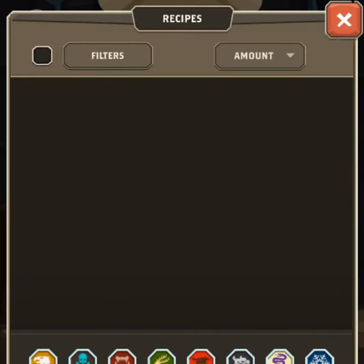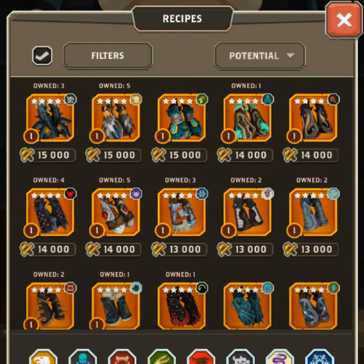At the beginning of your game your list will be empty. With time, as you get more legendary items, the list will grow and you will be able to start to extract items.